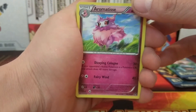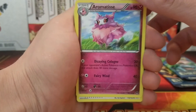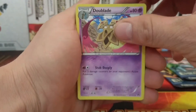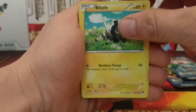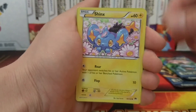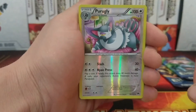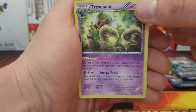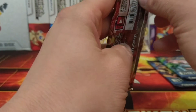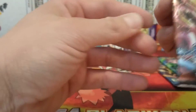Make sure you're hitting that like button, commenting, and subscribing to win those 10 TCG online codes we're giving away. Second pack: Remoraid, Tyrogue, Dewgong, Staryu, Blitzle, Phantump, Honedge, Shinx, reverse holo Purugly — and the rare is a Trevenant. I think I got a Purugly and a Trevenant in the last video too. Steam Siege is always a struggle with these packs.